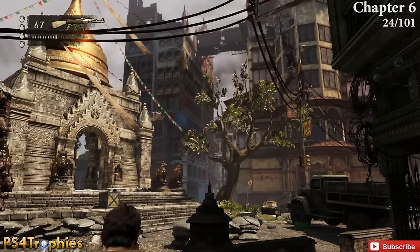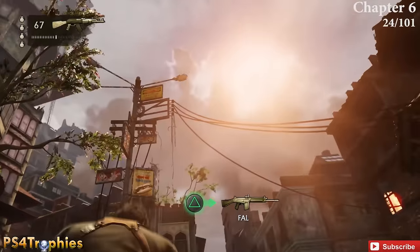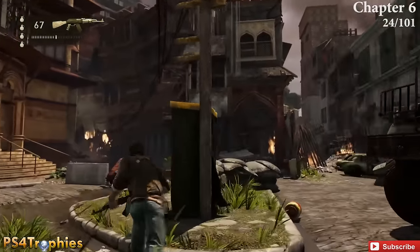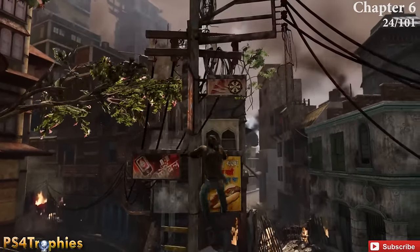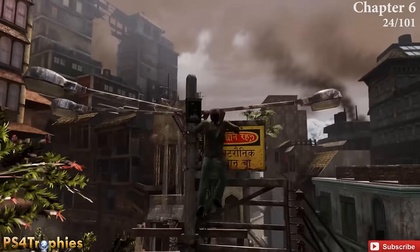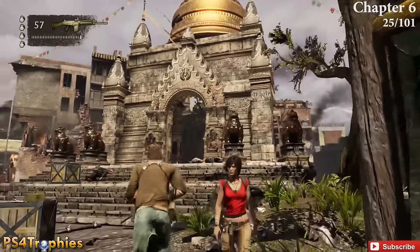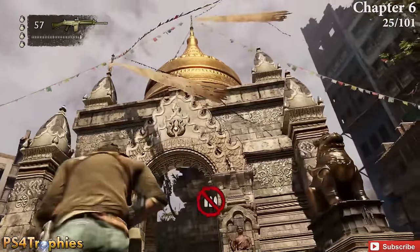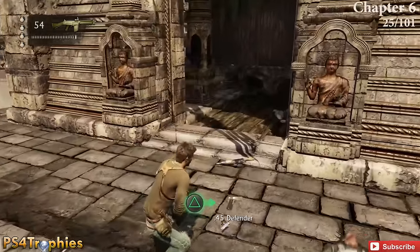A little later you're going to come to this area where there was a huge fight with an RPG guy in the truck. In the center of the area is a tall structure — if you climb up to the top you're going to get a treasure. There's another treasure very close to here on the side of this building which you have to shoot down. Here are a couple in this same area.